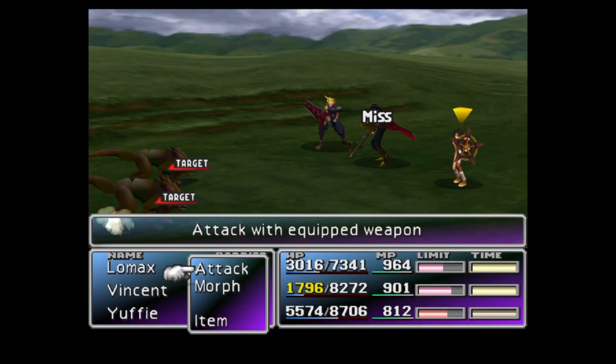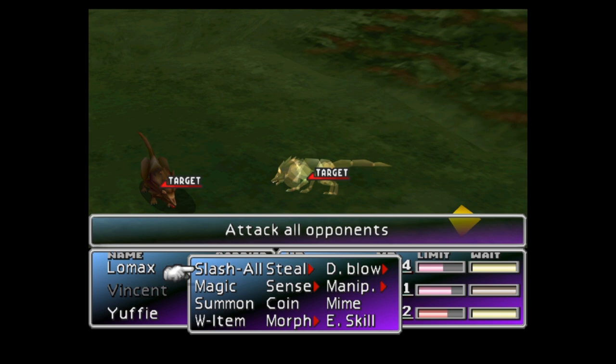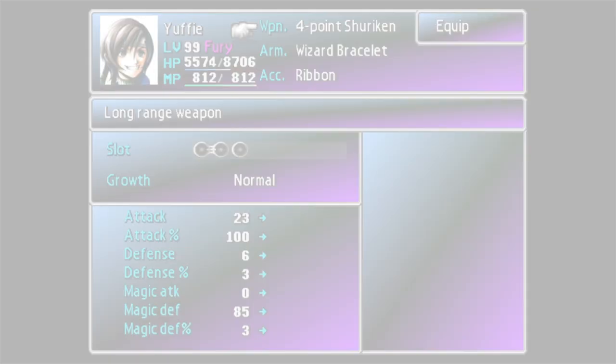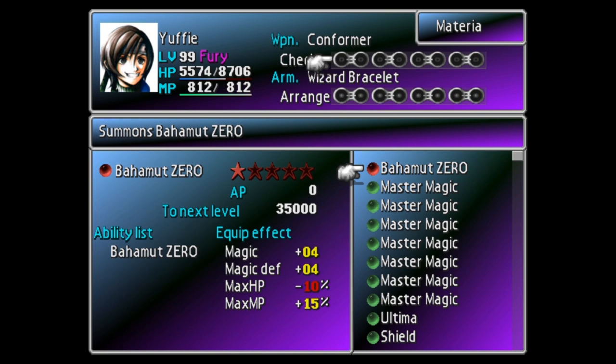The next important note is the special ability Yuffie possesses. Her ultimate weapon is the Conformer, found in the Sunken Gelnika plane. This weapon is unique because it allows her to morph enemies with 100% attack power — in other words, if this weapon is equipped when Yuffie uses morph it will do as much damage as a regular attack. This makes Yuffie an invaluable asset for late-stage grinding. The drawback is that materia does not grow on the Conformer, so don't equip important materia to it.